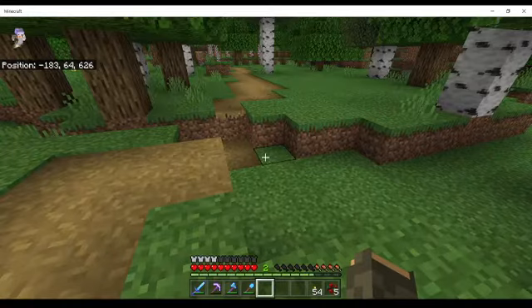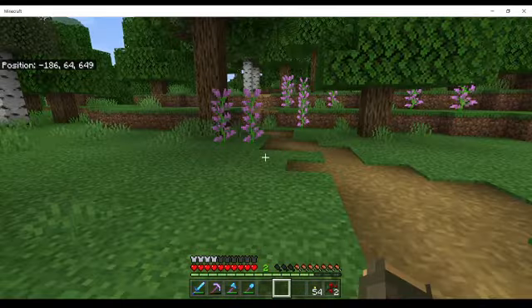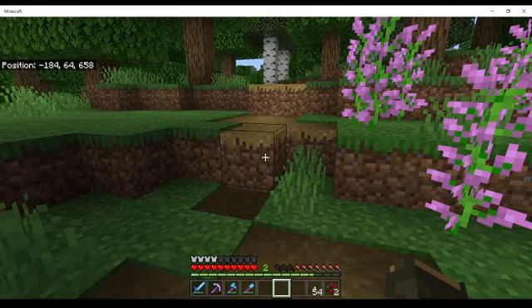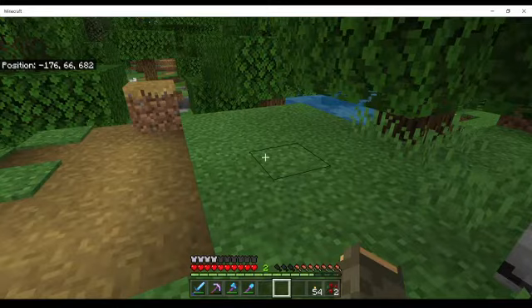I was doing a bit of fishing today in Minecraft — not in real life — so we have enough food sources. I really do need to make a cow farm, so that's something to look into. I'm going to grab this sand. I'm not going to take my lilacs. Sometimes my Minecraft is a little bit laggy. Here's some sand — perfect.